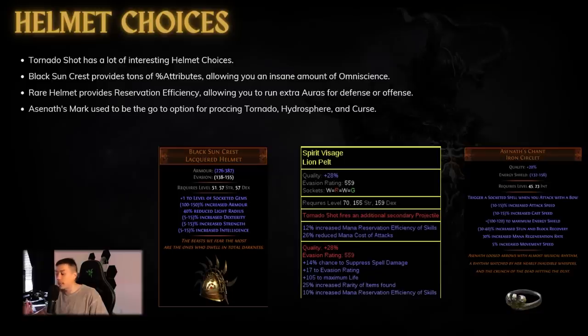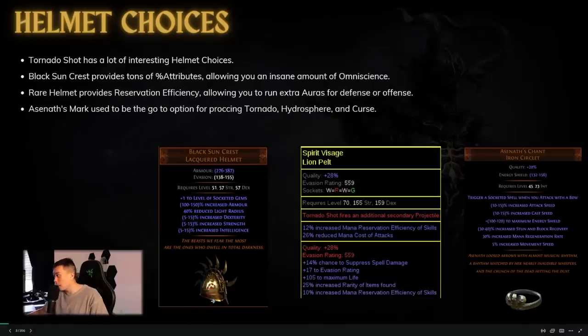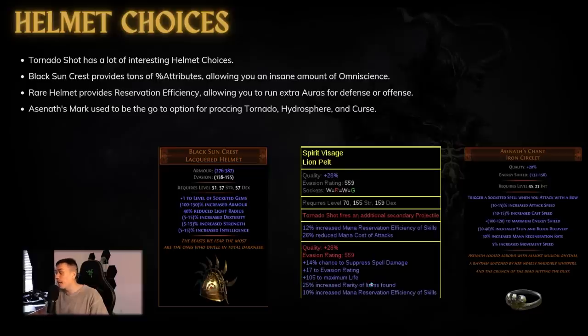There are actually a few helmet choices for Tornado Shot, which is one of the nice parts about the build — it's very solved in terms of clusters and Thread of Hope, but the helmet has a lot of options. You have Black Sun Crest giving lots of omni, res, and elemental penetration. Then there's the well-rounded rare helmet, which gives around 105 life, roughly 22 percent reservation efficiency — almost enough to run half a 50 percent aura — reduces mana cost of attacks, frees up a flask slot for Mageblood, and lets you fill out suppression.